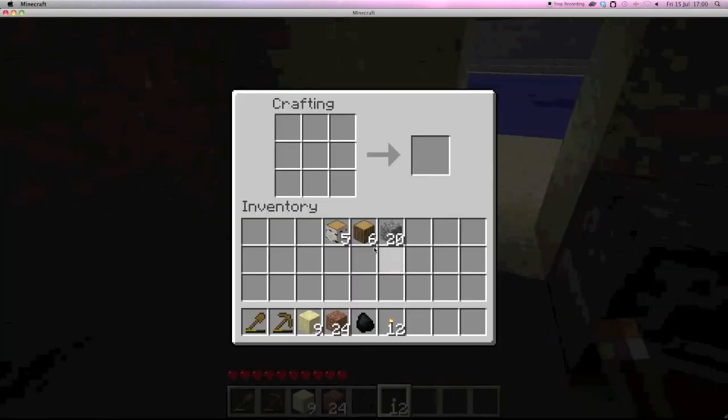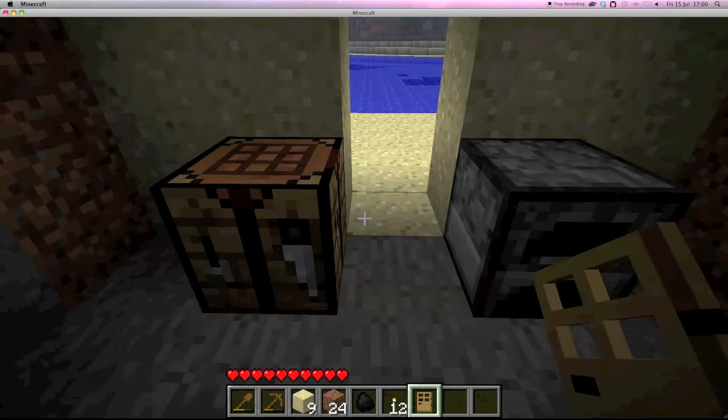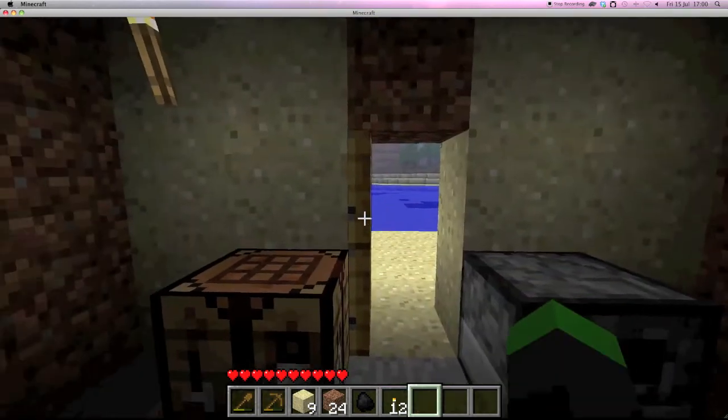Now I'll make a door as well, which is made from six blocks of wood and more wooden planks. You can place the door there and then right-click it to open it.